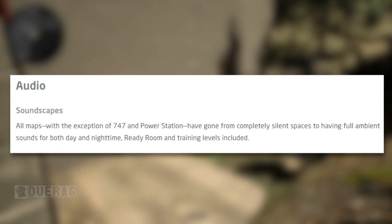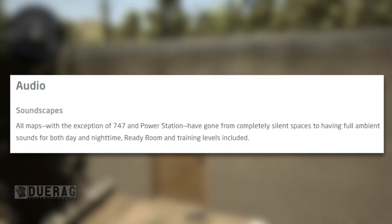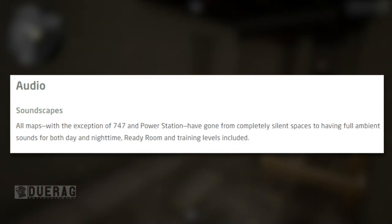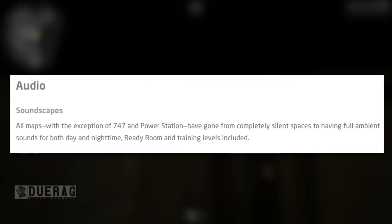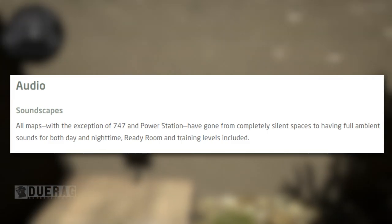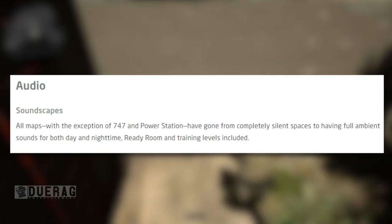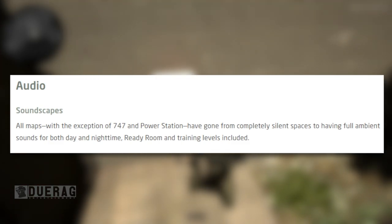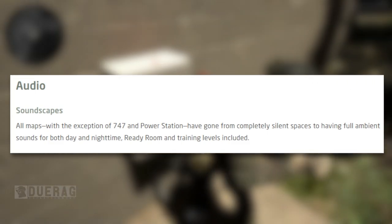Audio soundscapes: all maps with the exception of 747 and Power Station have gone from completely silent to having full ambient sounds for both day and nighttime, including the ready room and training levels. Sound has really given this game a fresh coat of paint. New updated gunshot sound effects were also added for multiple weapons including the M4A1 Block 2, MK18 Mod 1, MK25, G19, M1911A1, AK74M, AKM, M110K1, MK48 Mod 0, SVD, MK14 Mod 2, MP5, M9A3, and M17.